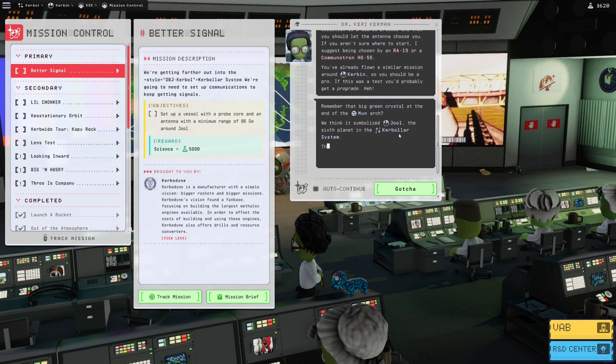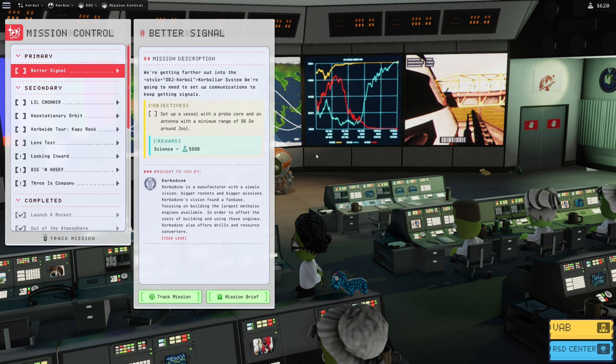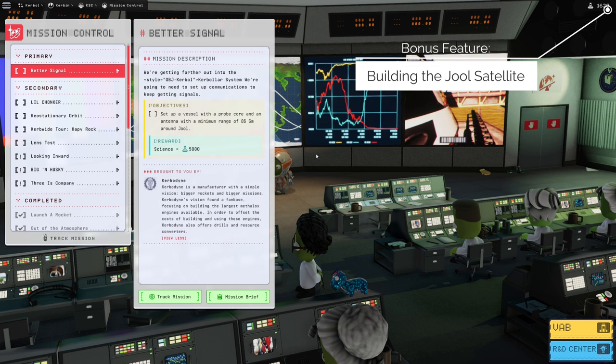Remember that big green crystal at the end of the Mun arch? We think it symbolizes Jewel, the sixth planet of the Kerbolar system — that viridian gas giant has five moons. We need a probe that can get to Jewel and just park itself there. This is not a return trip mission, so you don't need to worry about that. Click the card if you want to see the full build; otherwise continue watching for the mission itself.